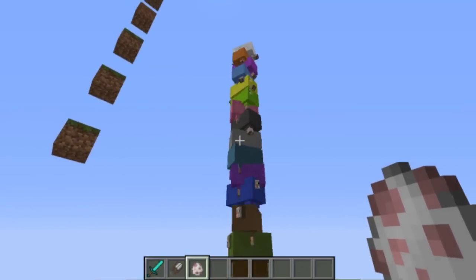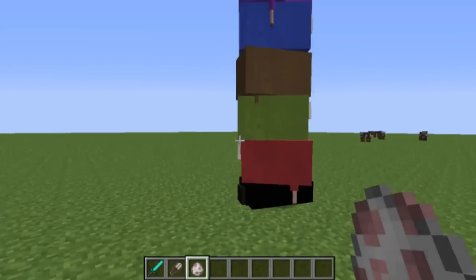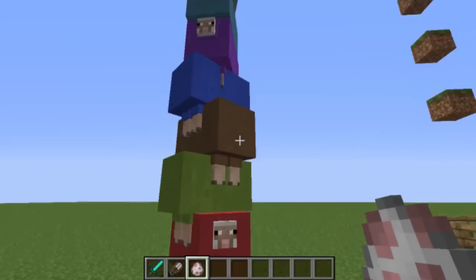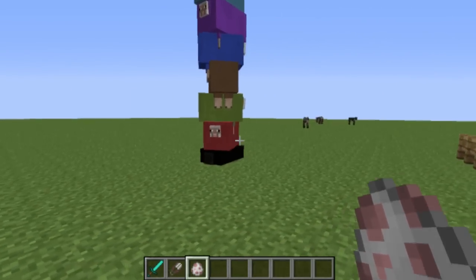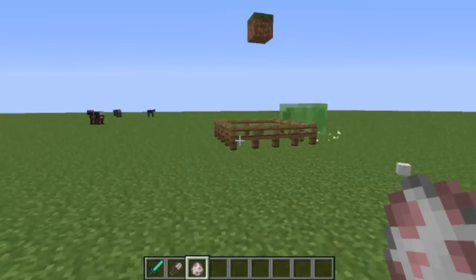Hey guys, welcome to my first mod showcase. This is a derpy sheep mod. I stacked the entities to show you all the colors, like this black one. Here's what this mod actually does: